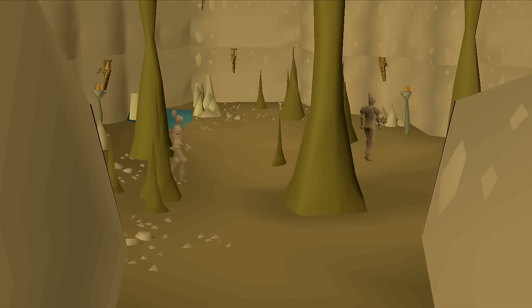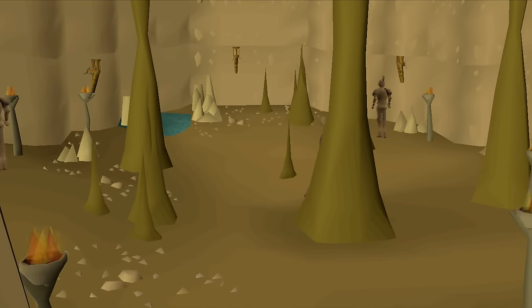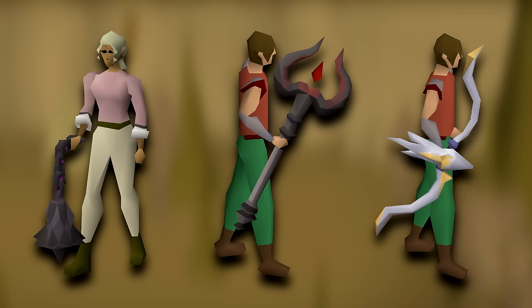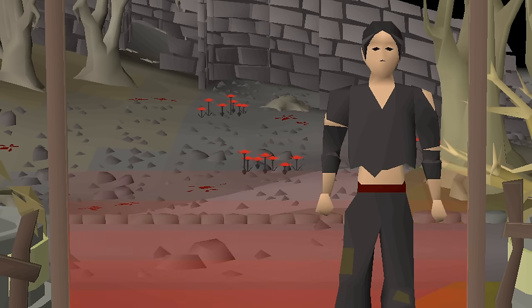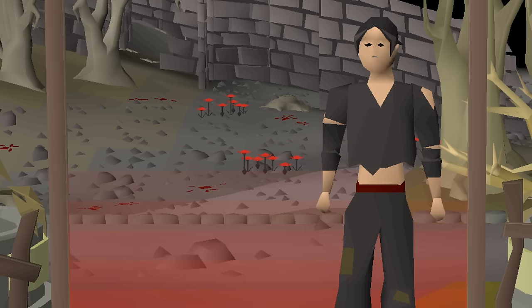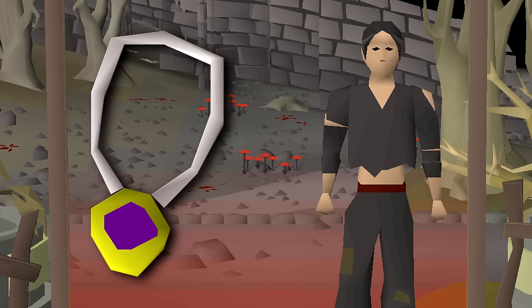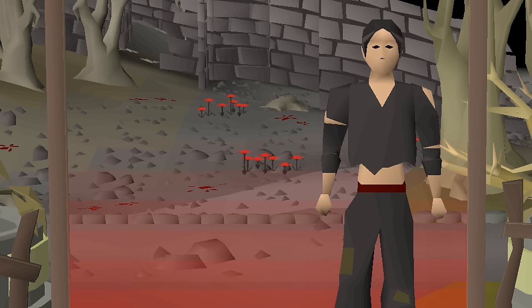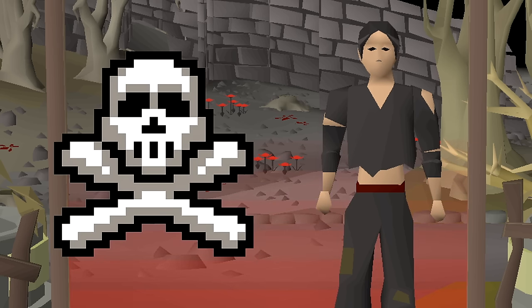In the future of this account, I will need to train a lot of Slayer and stack up Slayer points to get as many Revenant tasks as possible to receive the Viggora's Chainmace, the Craw's Bow, and the Thammaron's Sceptre. But before getting into training combat stats and Slayer, I want to unlock an Amulet of Glory — a super good hybrid necklace that will speed up melee, range, and mage training all at the same time. The only way of getting one in the Wilderness is to PK for it.